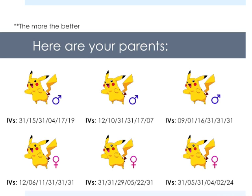First things first, you're going to need a lot of parents. In this video I'll pretend I'm trying to get a perfect Pikachu, which means I don't want the attack stat — I want everything else to be 31, but the attack can be whatever. What you're really going to want to do is get a lot of parents with 31s in different stats. As you can see, each of these Pikachu have a couple 31 stats.